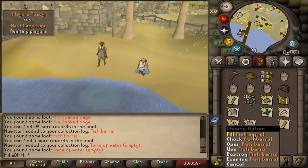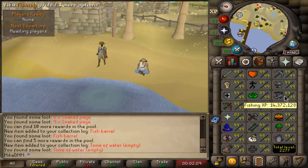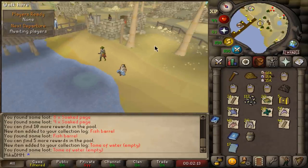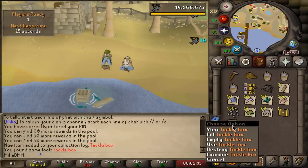The reason I really wanted the fish barrel is I tend to enjoy AFK-ing Karamthulu when I don't really do anything, and this basically allows you to have two full inventories of food - that's awesome. Since I still don't have a fishing pet, this was one of the items I really wanted to get from here. And a tackle box - I think you just put all the fishing nets and stuff in that.